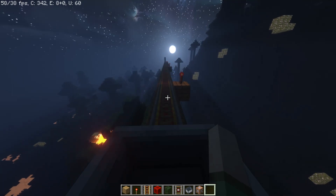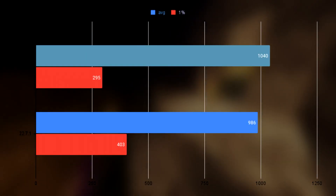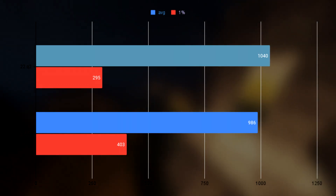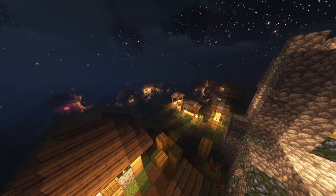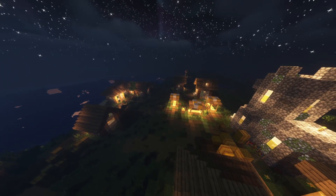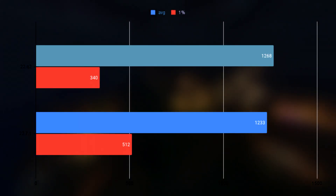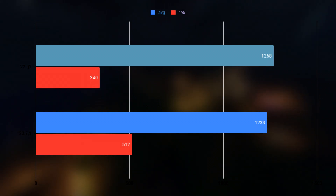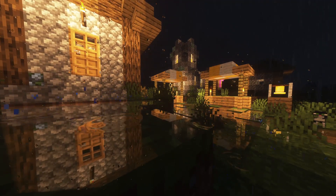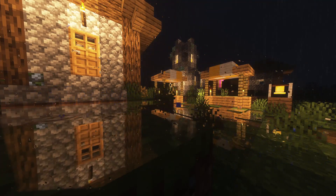I lowered the render distance to 8 chunks and ran through the same benchmark 3 times again, and the difference was still there. The old driver did 1040 average and 295 1% lows, while the new one did 996 average and 403 1% lows. The 1% was significantly better this time, but the average was still lower. I tried to make the camera angle more consistent and ran 3 more times — the old driver did 1268 FPS average and 1% lows of 340, while the new one did 1233 and 1% lows of 512. At such high frame rates, the slight average difference is probably within margin of error.